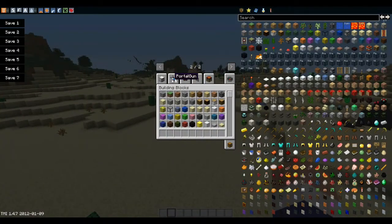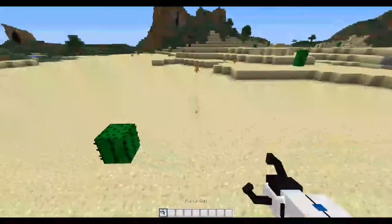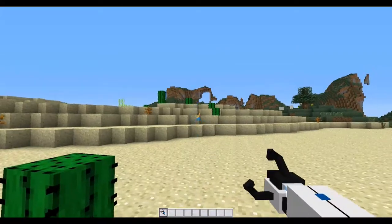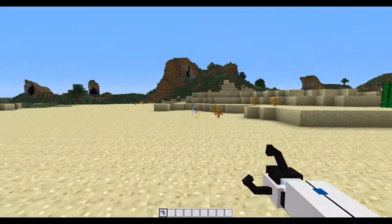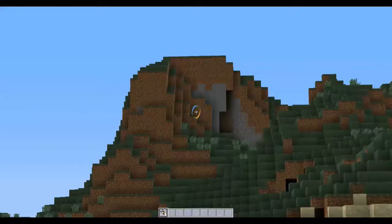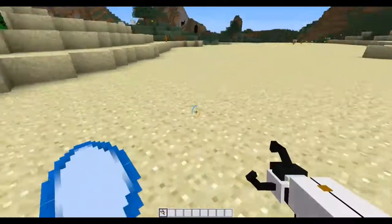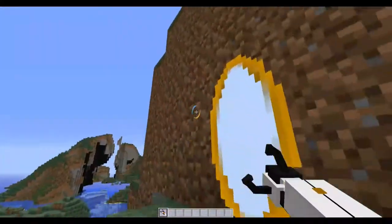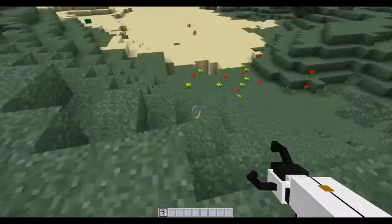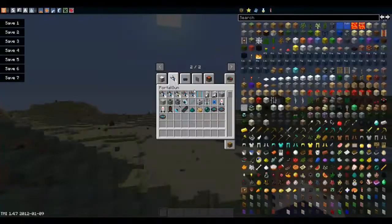The first part of the Portal Mod adds a Portal Gun. The default Portal Gun works pretty much just like Portal — you get a nice sound when you open it up. You can't shoot at certain surfaces, but you can shoot it pretty far away. For example, I just made a portal all the way up there. I don't think the game's loading it because it's so far away, but I can go through it — you can see it's there, and you can see right through it. So that's the first part of the Portal Gun mod.